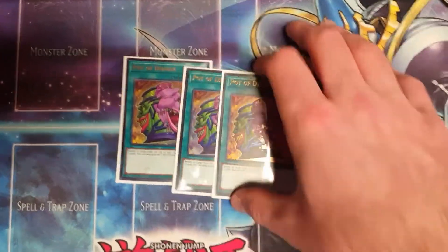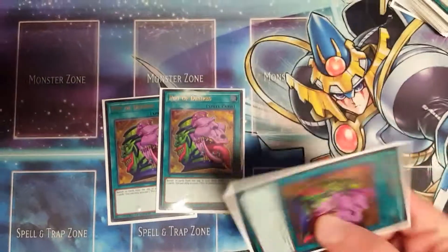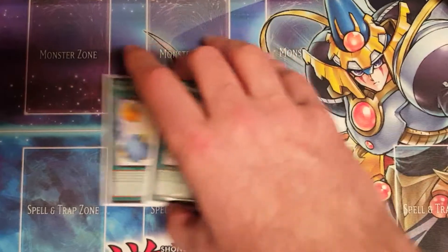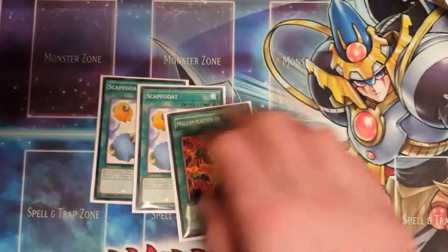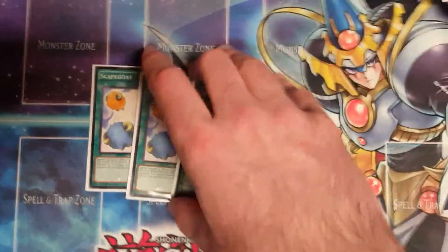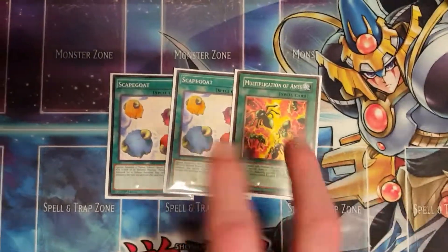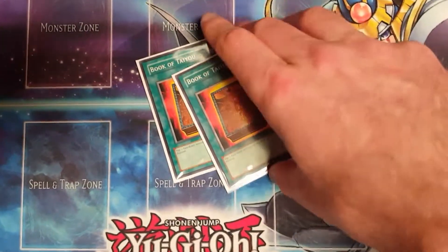Three Pot of Desires — you're playing Crawlers, the deck is inherently bad, so you need the three Pot of Desires just to speed it up. Two Scapegoat and one Multiplication of Ants — they essentially do the same thing. Multiplication of Ants is at one in the deck because Crawler monsters sometimes require specifically insect monsters. If you have Worm Bait I would actually play two Worm Bait and one Scapegoat, but Scapegoat has more utility.